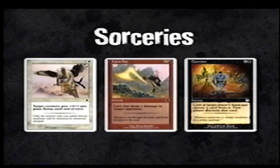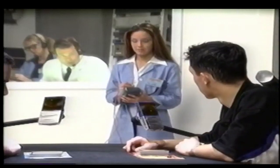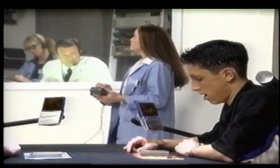Last are sorcery cards, used to cast spells that help you or hurt your opponent. My personal favorite is Hand of Death - love Hand of Death. But Monstrous Growth is pretty good too. Three types of cards: land is your energy, creatures are your soldiers, and sorceries are the unexpected.